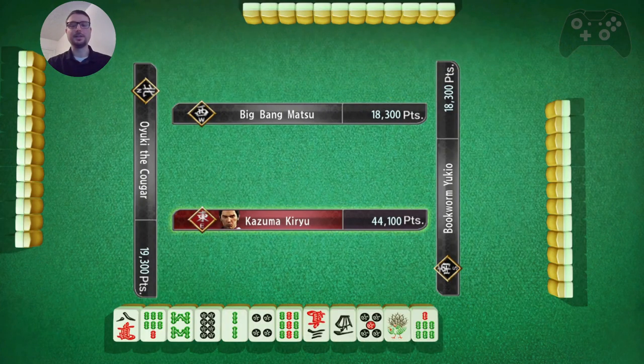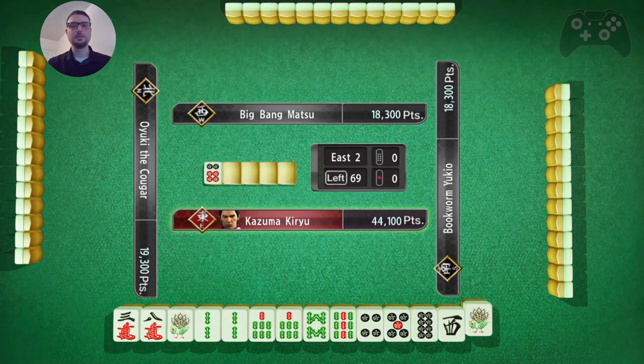So this is looking like a very good lead if I can keep it. It's very early, so we'll see. First glance, this is looking like a pairs hand, or a Toy Toy hand.